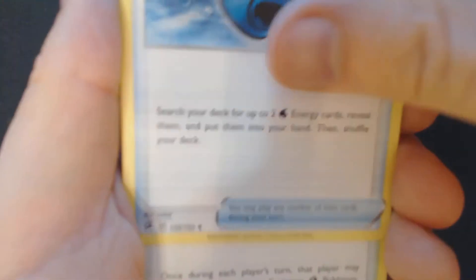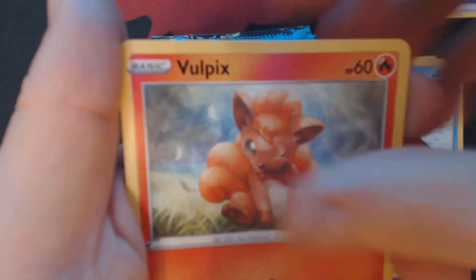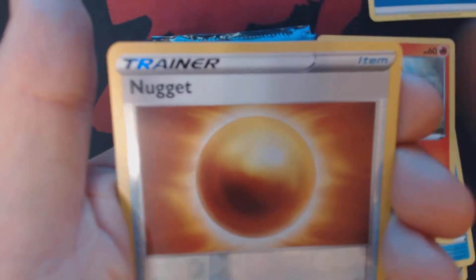We've got here Water Energy, Capricious Bucket, Turfield Stadium, Carcoal, Dreepy, Snover, Binnacle, Galarian Darumaka, Vulpix, Reverse Holo Nougat, and Unpheasant.